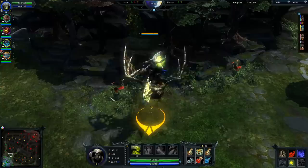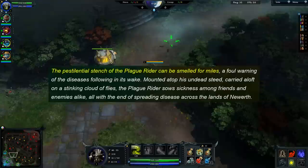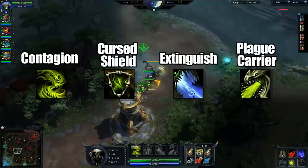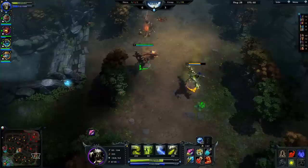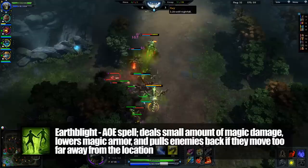Lich was ported over to Heroes of Newerth as the Dragon Mounted Plague Rider on September 19th, 2009. His lore is straightforward — pretty much just telling us how smelly he is — and his goal in life is simply to spread disease across the land of New Earth. The Plague Rider was initially a direct port with skills named Contagion, Cursed Shield, Extinguished, and Plague Carrier, with the Staff of the Master's upgrade renaming his ultimate to Epidemic. In patch 4.00, Cursed Shield was replaced with Earth Blight, an AoE spell that deals a small amount of damage, reduces magic armor, and slowly pulls enemies back to their original position over a short amount of time.